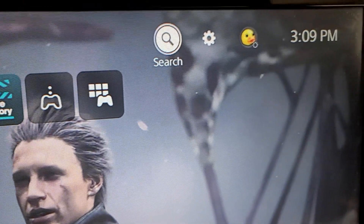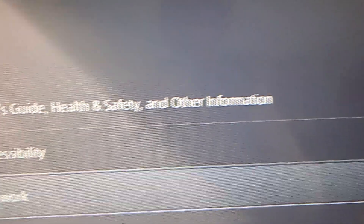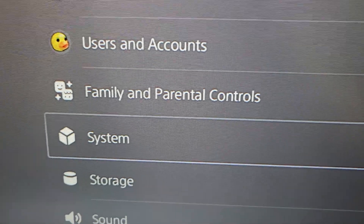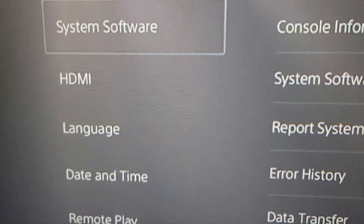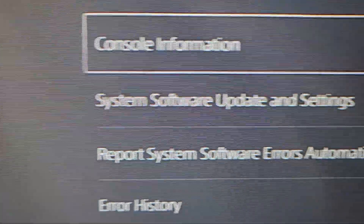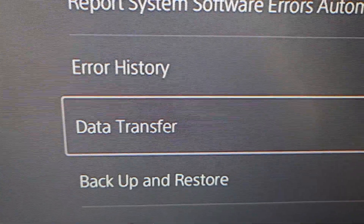On your PS5, in the top right just press on Settings, and then scroll down to System. Select the first option, System Software, and then scroll down and press on Data Transfer.